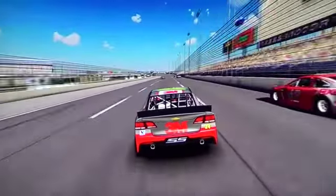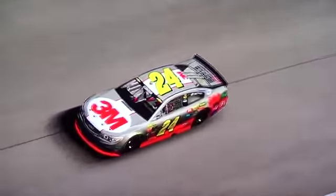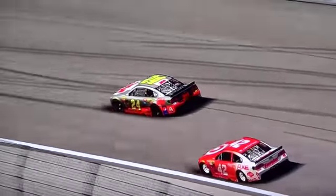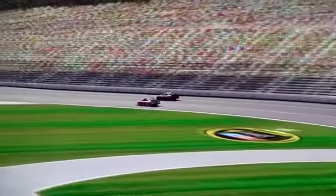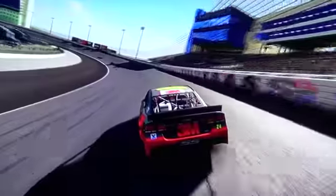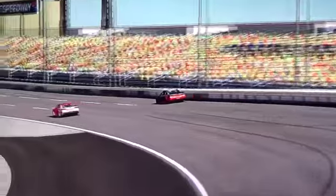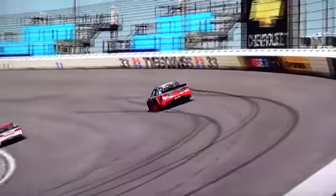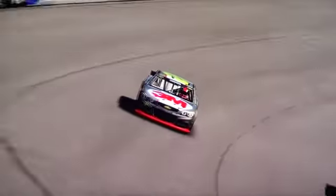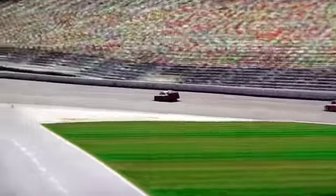TyMac gets a run on Haywood on the inside, going to hold it down on the very bottom. Haywood got a good bite on the bottom coming out of turn four and is coming back with a nice crossover move. That was the 99 car — JCN — slow on the front straightaway having problems. Haywood with a big move on the bottom — is he going to make it work? He's going to clear him going into three and four, but TyMac gets a big run on the top. TyMac is going to hold on to the spot. Great action and this is only the preseason of the Sportsman Series.